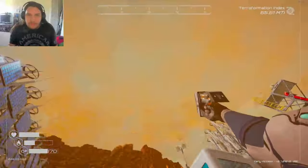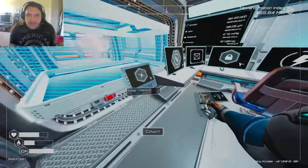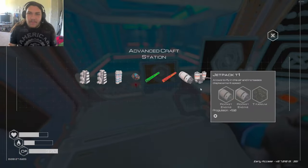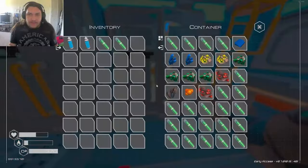Algae generator type 2. Bioplastics, fertilizer, water bottle, magnesium, and 2 super alloys. Jesus christ.